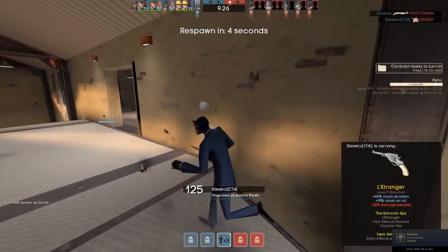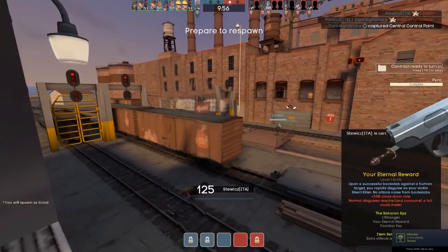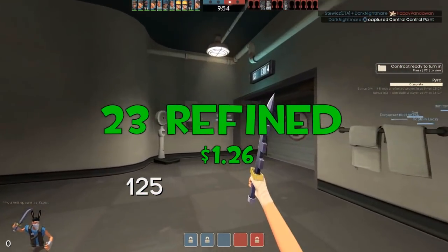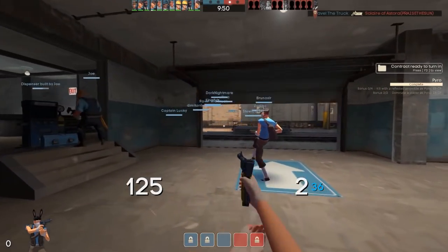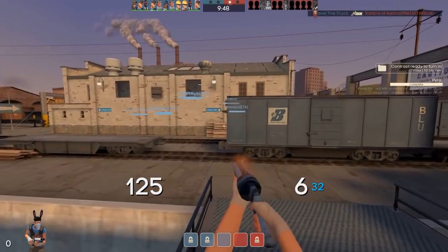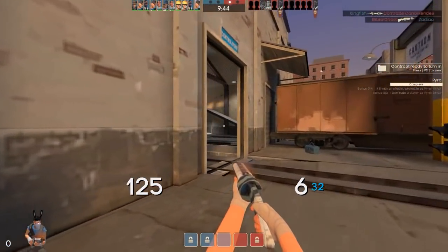The second item is a Strange Specialised Killstreak Pistol. This comes in at 23 refined or $1.26. Once again it's awesome — it's specialised killstreak, it's strange, it has the sheen and the killstreak aspect, and it's multi-class as well. You can use this on the engineer if you'd like, but of course we're using it in the scout loadout for this video.